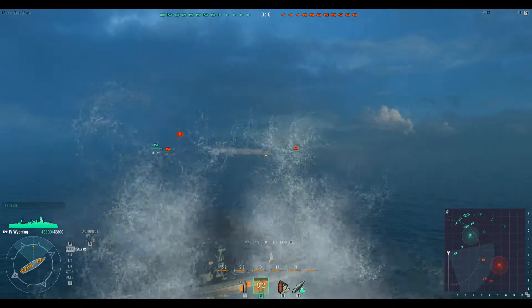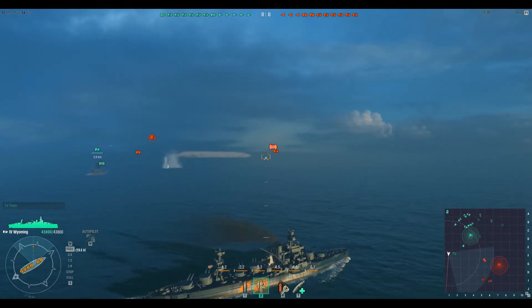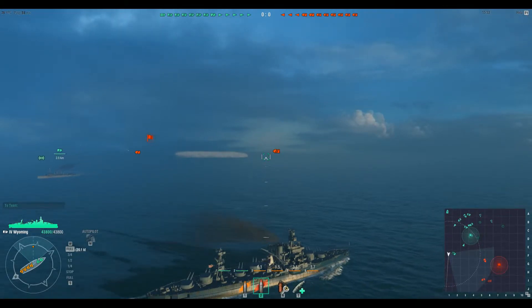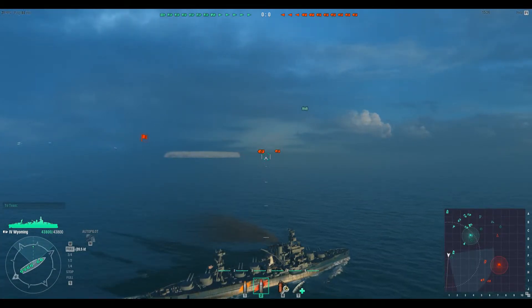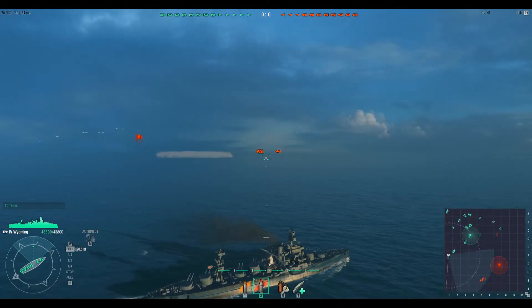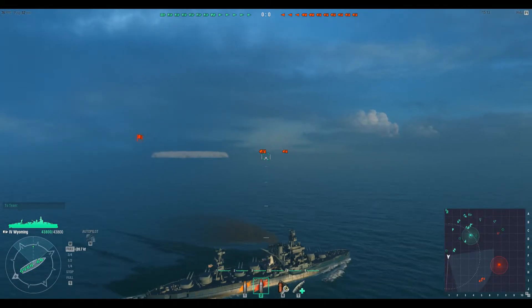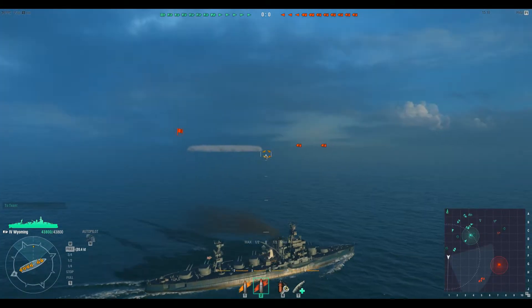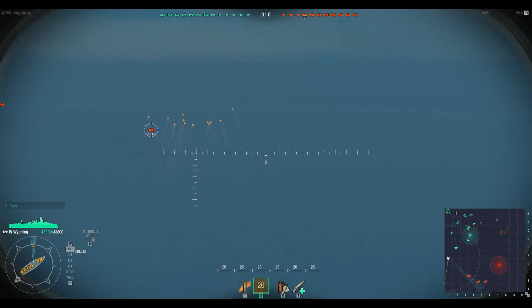Meanwhile I am under siege by what appears to be a Furutaka — he has better range than I have, but let's just continue. The top speed is like I said 20-21 knots and the reloading time is a little bit better than the New York, which I will review next. There is one ship within my range and it is a Furutaka. Let's see if we can hit him from afar.